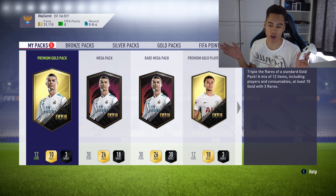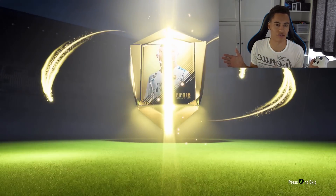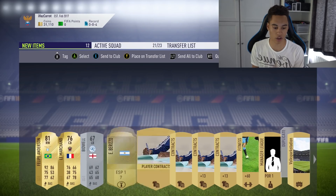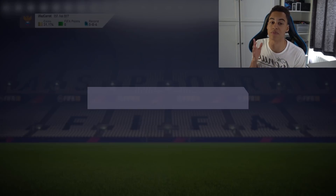Starting off with the premium gold pack — I believe this is a 15k pack. Oh, actually it's a 7.5k pack, sorry. It's a rare player with no border. And who is it? Felipe Andersen — 92 pace. He might go for a little bit. I'll just store him in the club though because I'll use most of these players in future SBCs.